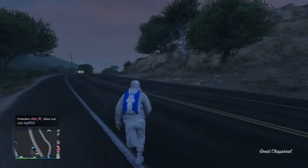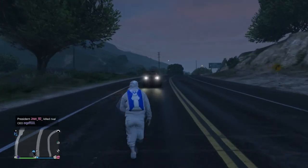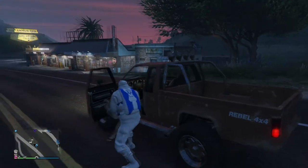Once you go ahead and equip the parachute, you want to get an APC car or literally any personal vehicle and drive it over to the time trial.